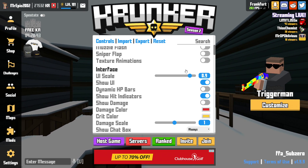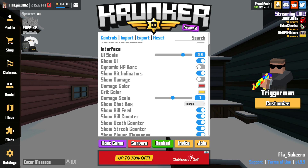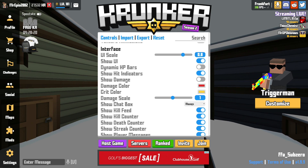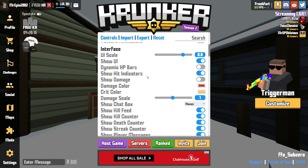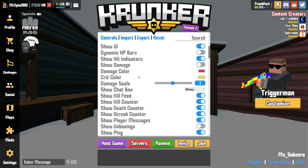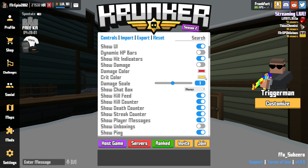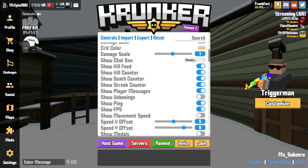UI scale I like on 0.8. Show UI is on. Dynamic HP bars is off — that is the animation when you shoot somebody and the health bar goes down gradually instead of instantly. I prefer that off because it gives you a bit more FPS. Show hit indicators I keep on. Show damage off — I don't really like to be distracted by how much damage I'm putting out. Damage color is both on default, damage scale I keep on 1.